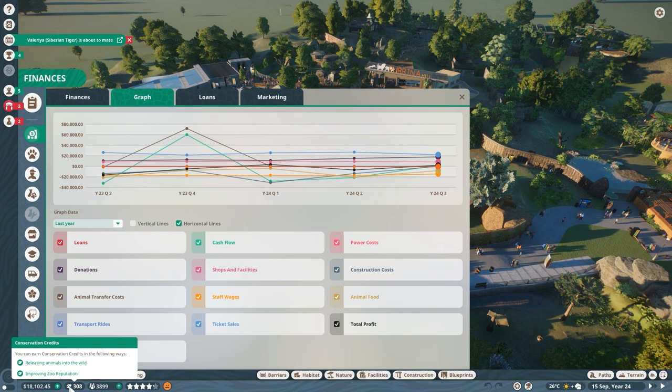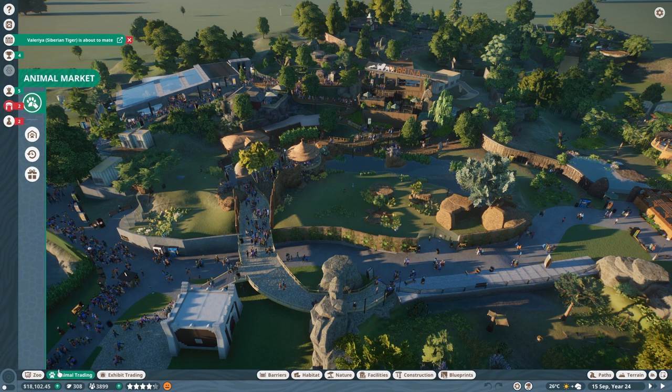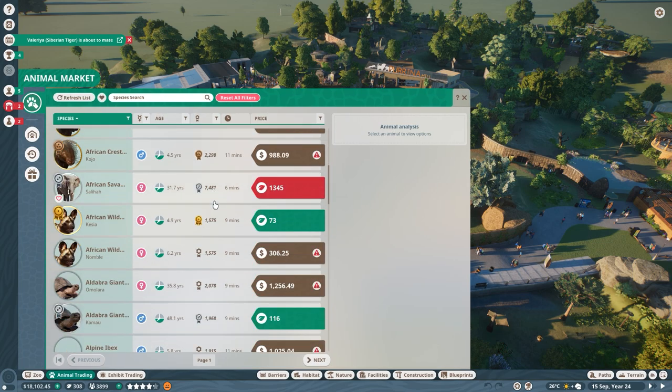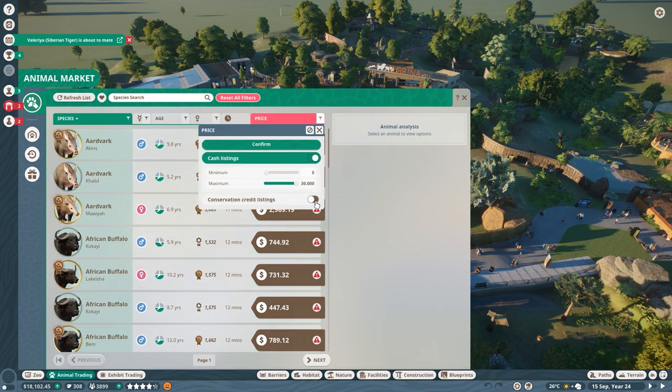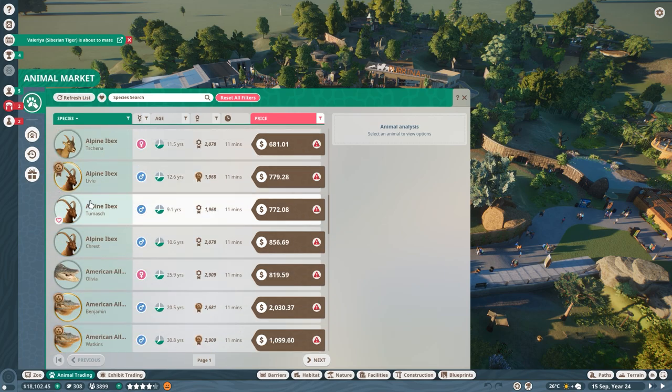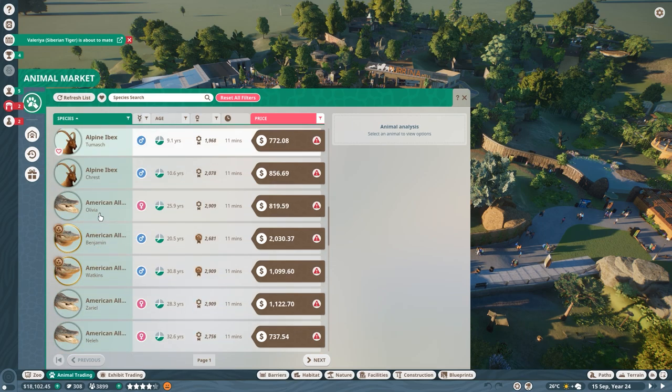The second currency is conservation credits — there's no dedicated menu for them, but you can earn them by selling animals or earning zoo reputation. The basic idea was to balance out that you can't get all the animals you want without running your zoo well. But the problem is nearly every animal you're looking for is also available for money. You can filter to cash-only listings and still get some decent animals, then breed them yourself until you have gold ones.